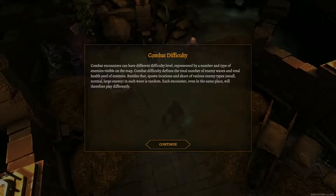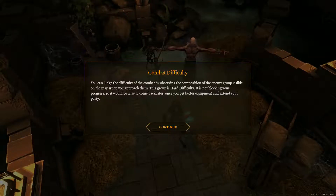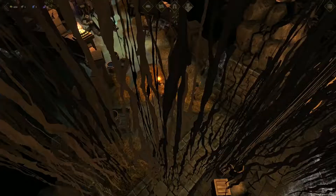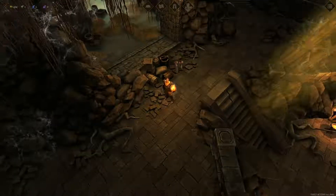Can't see for all the foliage here. Combat difficulty - combat encounters have different difficulty levels, represented by the number and type of enemies visible on the map. Combat difficulty defines the total number of enemy waves and total health pool. Spawn locations and share of various enemy types - small, normal, large - in each wave is random, so each encounter will play differently. This group is hard difficulty and is not blocking your progress, so it would be wise to come back later once you get better equipment. Well, I can take advice - I think we'll get hammered. We're going to move on and come back to it.